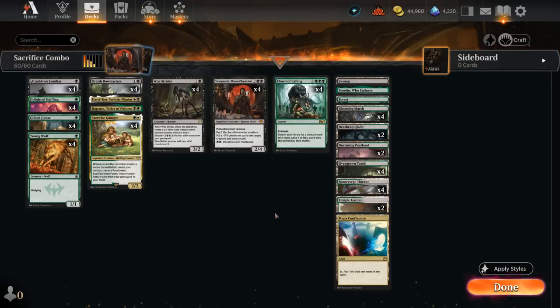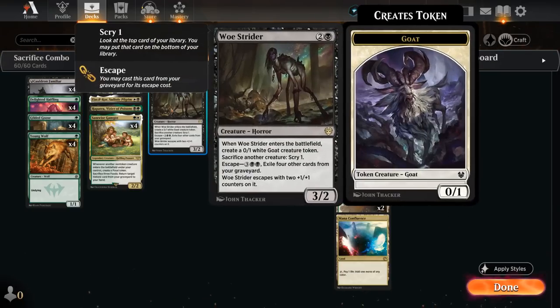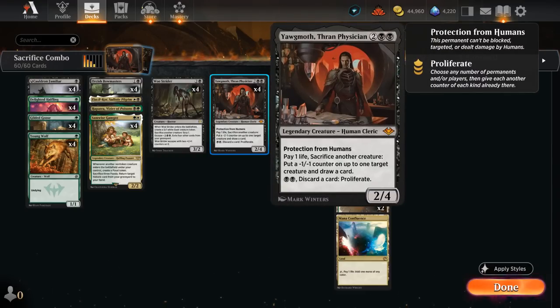The main combo we're going to try to assemble is Samwise alongside Cauldron Familiar and an infinite sacrifice outlet such as Woe Strider, or in this case Yawgmoth also works.